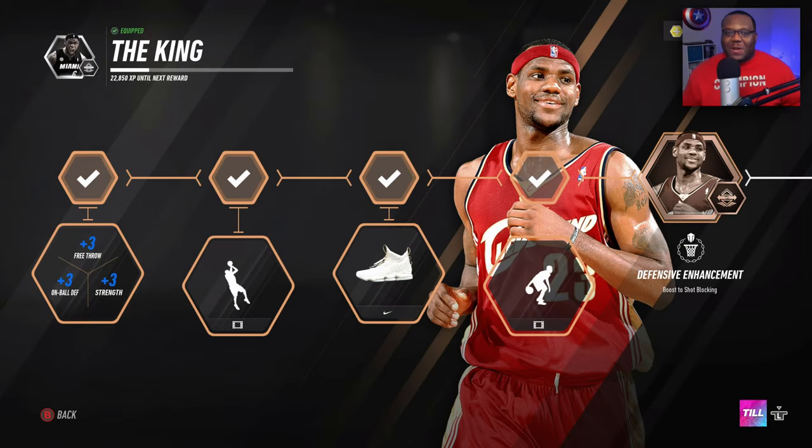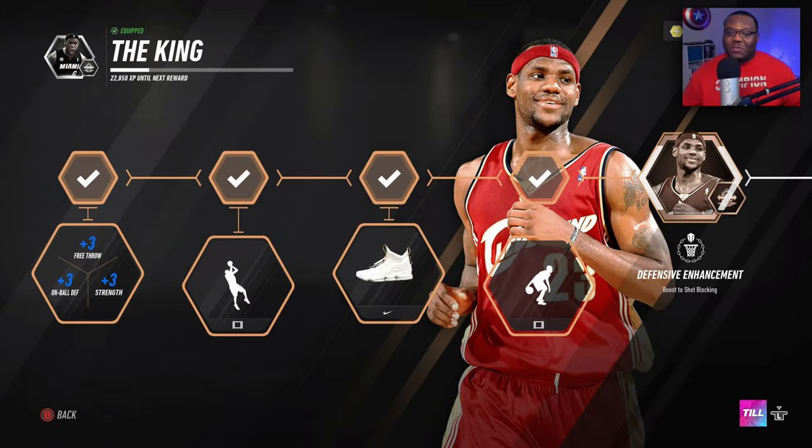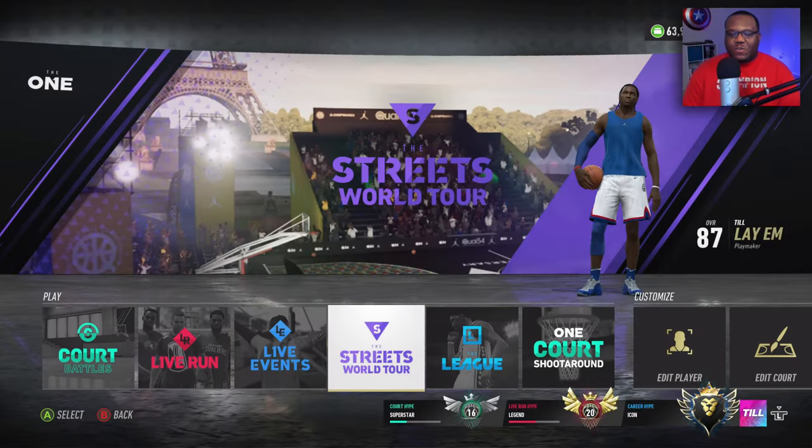I know you saw the thumbnail pointing out the shot block rating with this build. The good thing about getting to the end of the first path with the king icon is the defensive enhancement you can choose — either on-ball defense or shot blocking. I feel like shot blocking is going to be way more beneficial, especially when guys are trying to drive on me, and we ended up getting a solid rating with it.